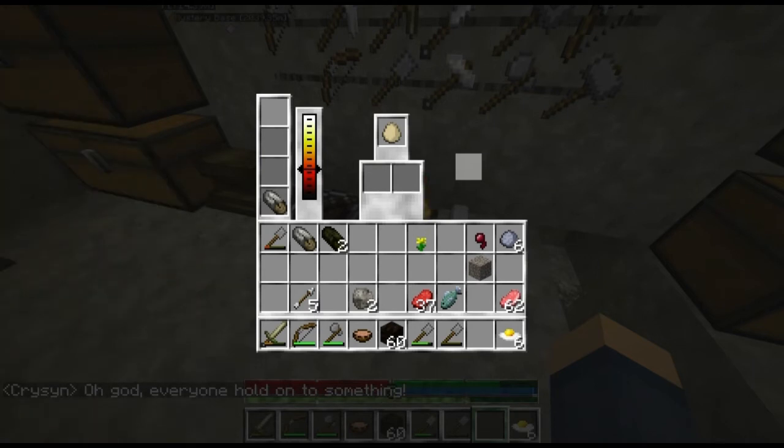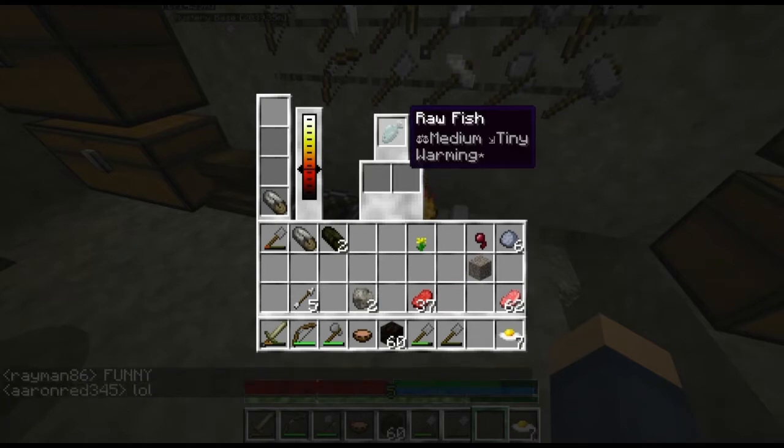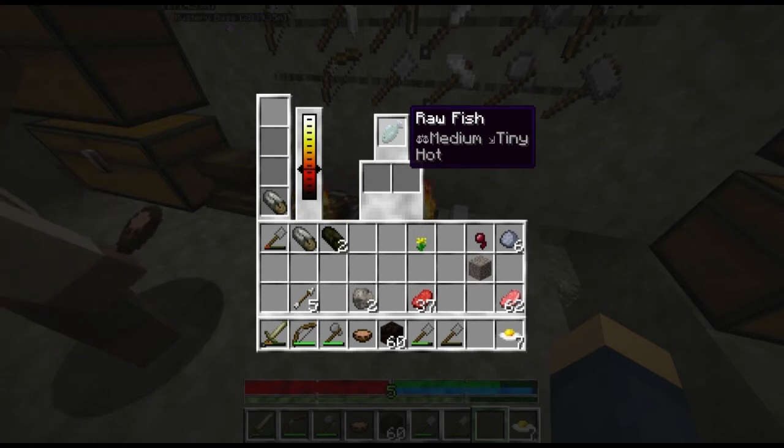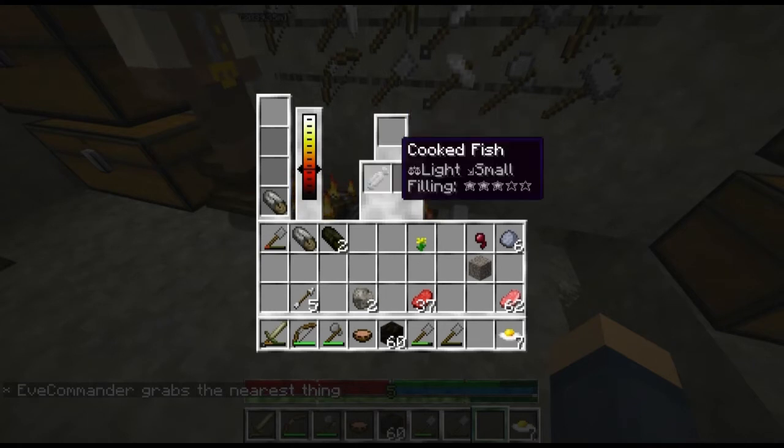Did you have to start with crafted bowls? You can make bowls using a knife on a log. That was my next question. I keep right-clicking instead of shift-right-clicking. Stupid logs. Whose fault is that, Aaron? Yours, for not making it the other way around?